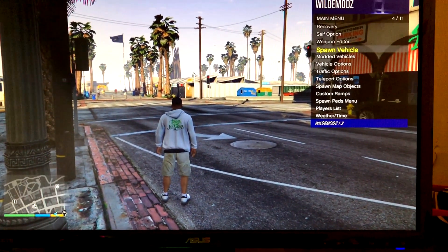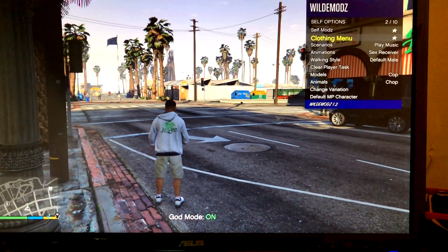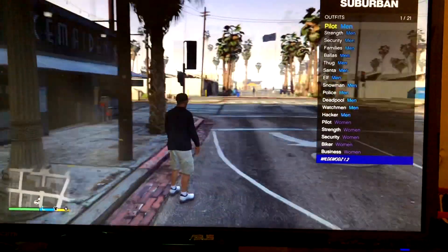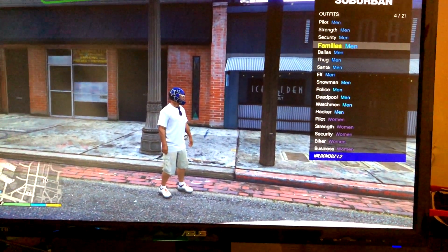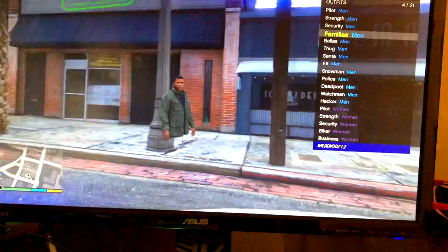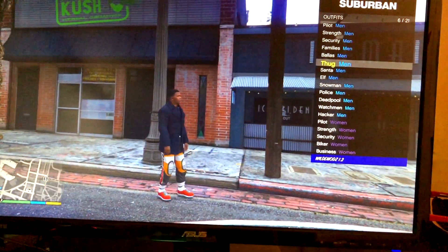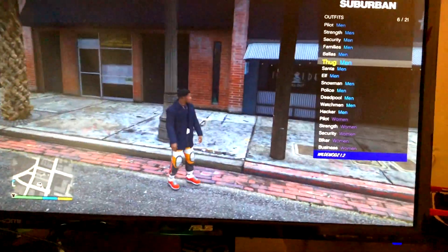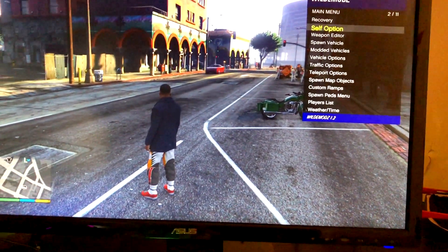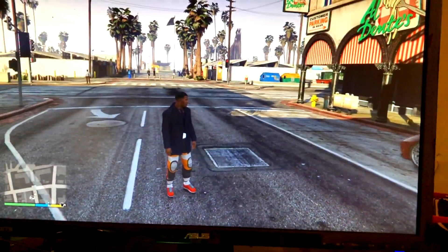Everything still does work. Self mods — we'll just go ahead and throw on God Mode. Clothing menu — we could change our clothes. Yeah, there we go, pretty sick. I actually never even been through this. Okay — invisible legs! That is nowhere near a thug. But yeah, it's pretty sick, the menus work. It's literally a full functioning mod menu as if you were still on the PC. I'll show you guys again — I'm still on the PlayStation 4. Close out of here, open the menu — there we go.